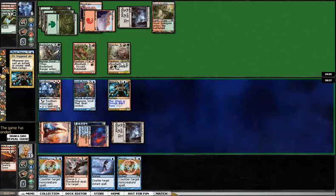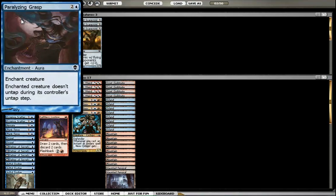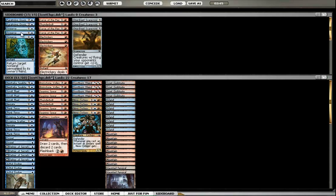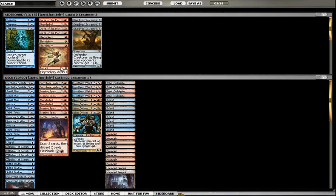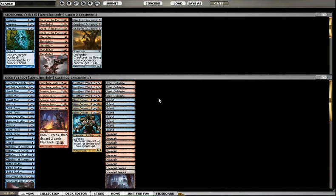He's playing lots of creatures — a Zertoswine is definitely an issue for this deck. I'm going to bring in some cards. I meant to change the Paralyzing Grasps out for Claustrophobia — I'm disappointed I forgot to do that when I loaded back up Magic Online. Didn't see any flyers out of them, and Red-Green isn't known for its flyers, so I'll go ahead and take out the Thunderbolts.